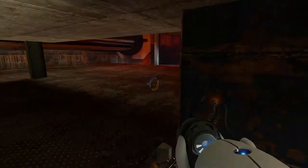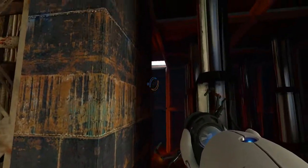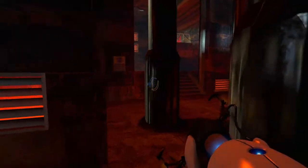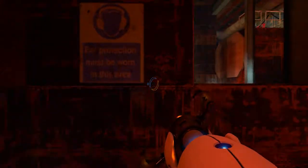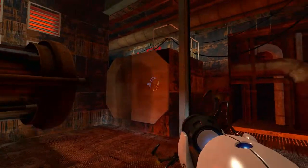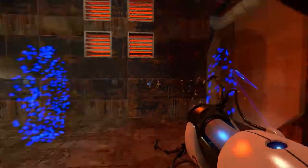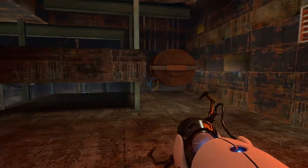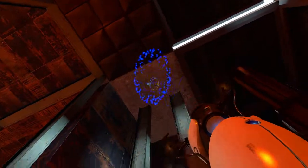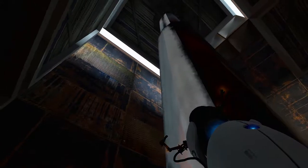We've got some piston work here and some other stuff. That says 'exit.' I just want to see what's behind here though. What does this say? 'Ear protection must be worn in this area.' Yeah, no kidding. So that is getting smashed obviously. I can't make a portal out of that. Is there anything I can make a portal out of? I think that's a glitch.